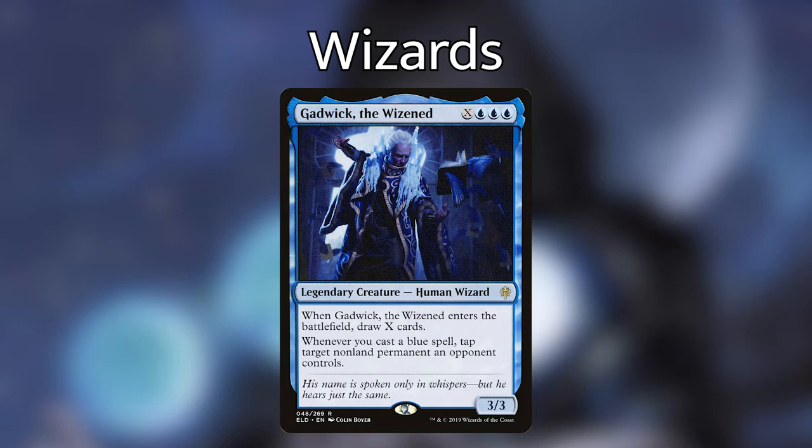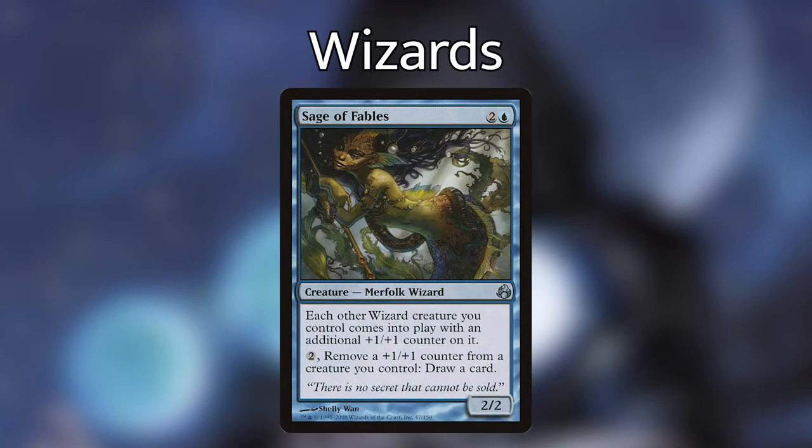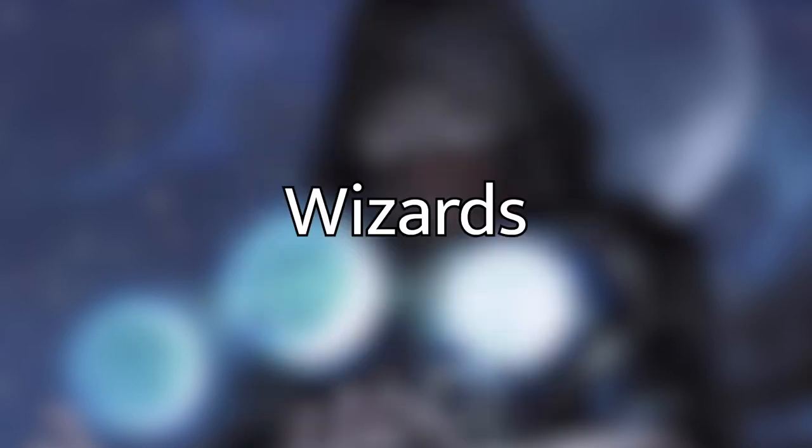Gadwick also has the added benefit that whenever we cast a blue spell, we get to tap a non-land permanent an opponent controls, so we can be a bit defensive with that. Sage of Fables is awesome — it says each other wizard creature you control comes into play with an additional plus one plus one counter on it. We can then pay two generic mana and remove a plus one plus one counter from a creature we control to draw a card, so we can temporarily buff our wizards but eventually turn that into card draw. One thing to bear in mind: all of these wizards that have an enter the battlefield effect that lets us draw, once we have set up our Worldgorger Dragon loop, it's going to let us essentially draw our entire deck and finish the game.